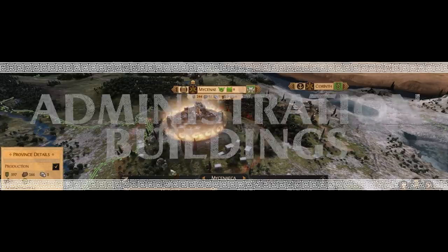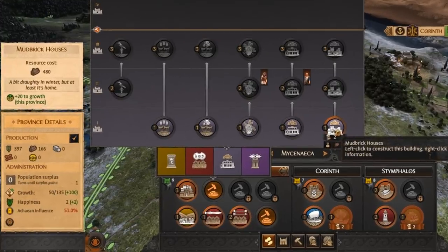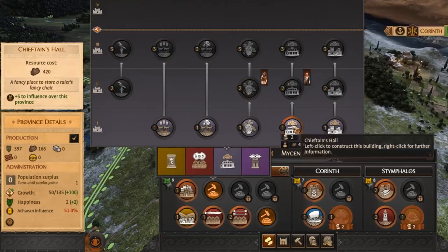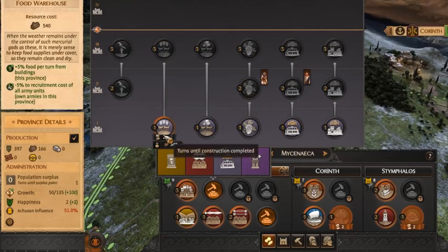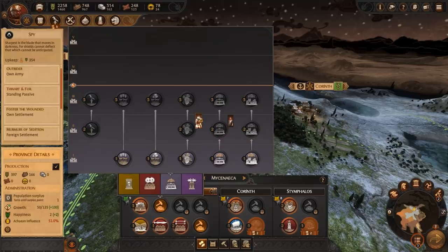Administration buildings deal with all areas of your population. There are a lot of choices in these buildings to help in your campaign. Population growth, happiness and influence can all be significantly boosted by these buildings. You can also gain a flat boost in percentage to resources gathered and lower the recruitment cost of troops and buildings. Here you can recruit spy and envoy agents to aid you in your campaign. We'll cover agents in more depth in another video.